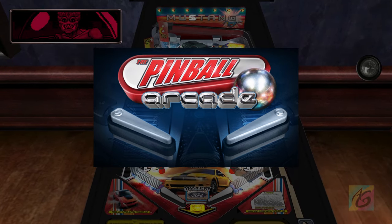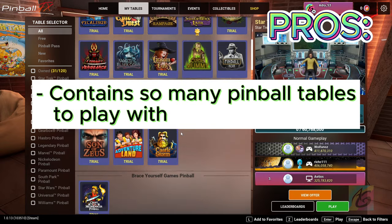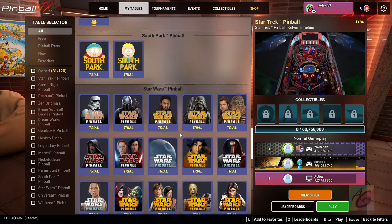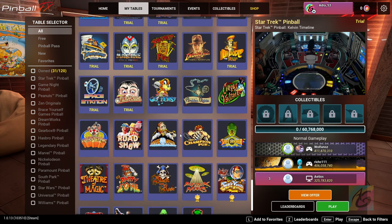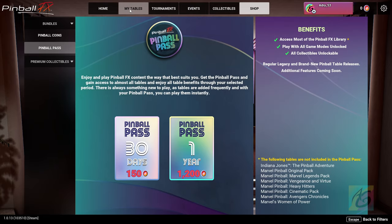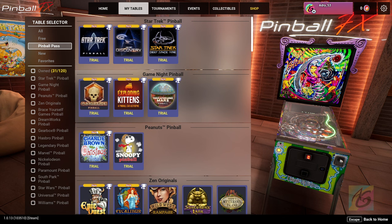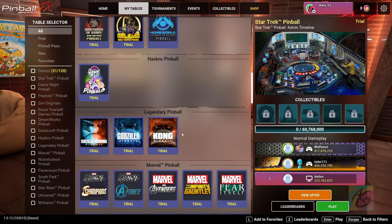Now it's time to move on to Pinball FX. The first pro is that it contains so many pinball tables — from original creations to officially licensed tables from your favorite movies, games, and real Williams Bally pinball machines, with more to come as DLC. The second pro is that Pinball FX starts with a Pinball Pass for new players — all tables are playable for 17 hours. It's a really clever way to let new players test and choose their favorite tables before buying.